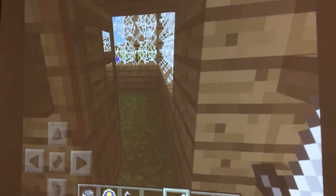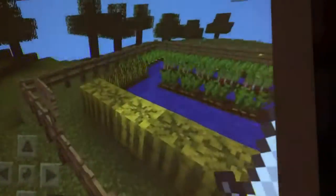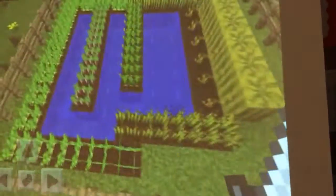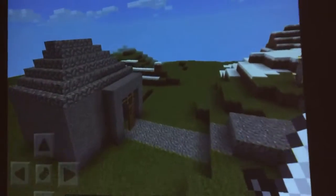This is the knight's area. This is the knight's house. This is the peasant's house. This is the castle's garden. Right now they have melons, wheat, potatoes, carrots, and — beets. And right here is the blacksmith.